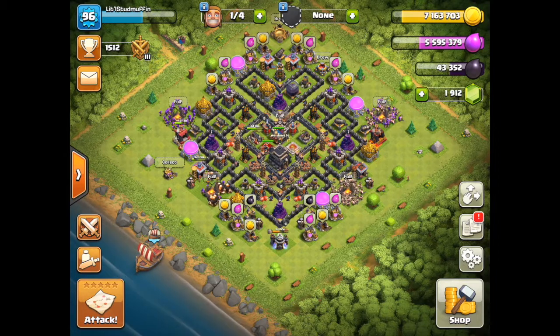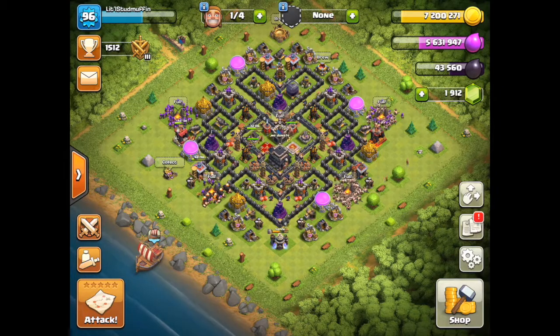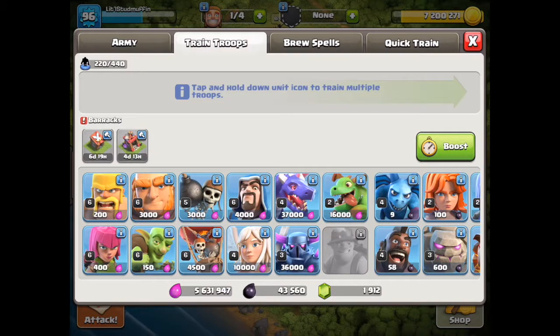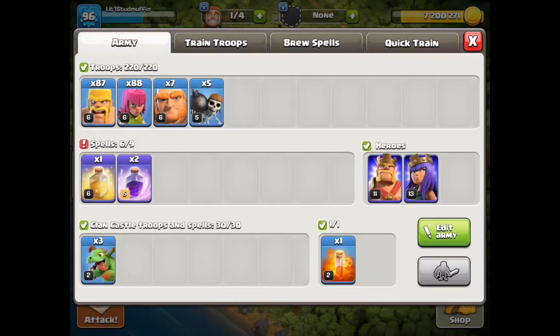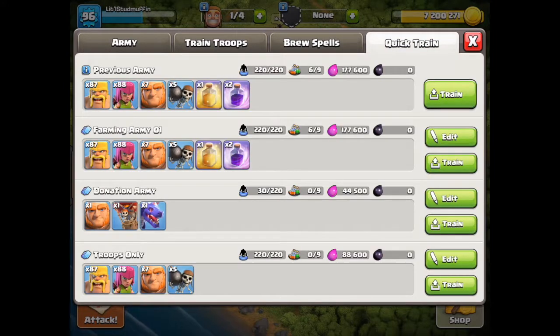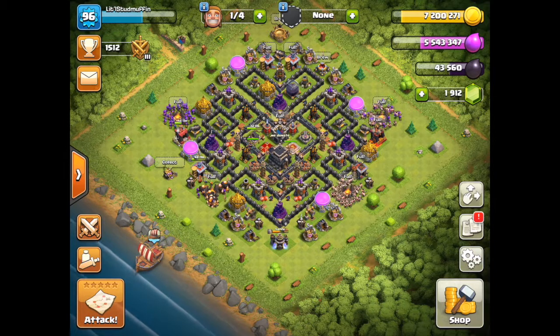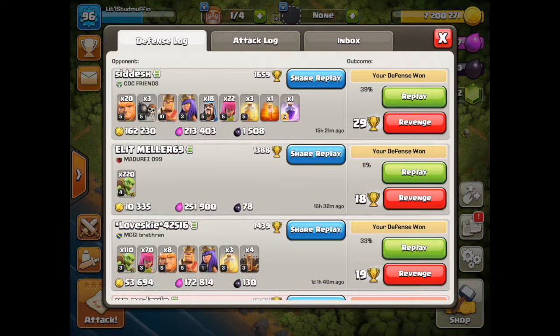Okay, it's Tim Stubmuffin on a second account. Starting to train up troops, put them in the queue so they're ready for the next battle. Clearing my resources — basically just farming. I've got seven million, five million right now. Got my team Tebow going, Expo going.